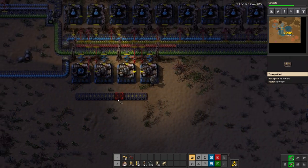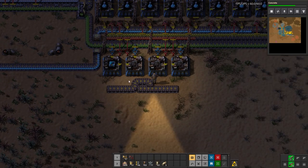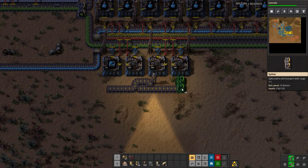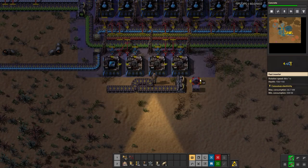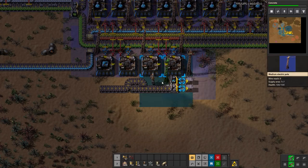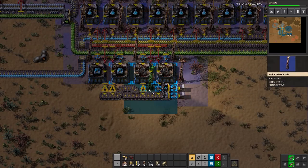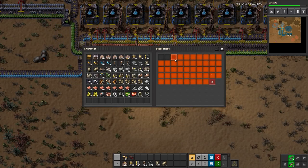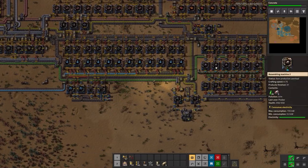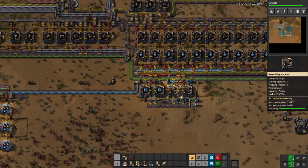I don't have productivity modules research quite yet but that's on the to-do list. We'll output like this, with speed one modules on one side of the belt sharing with productivity modules. We'll do a splitter here and a box on either end, then cap this at four stacks — ambitious, but I don't want to steal green circuits feeding into my bot factory. This will passively work for us in the background.